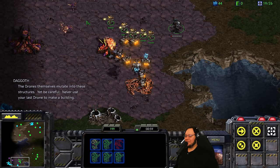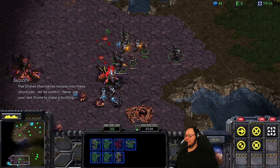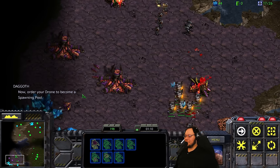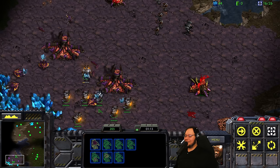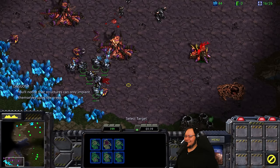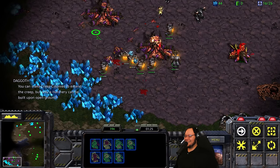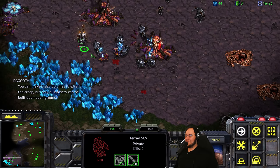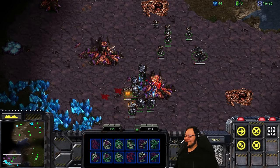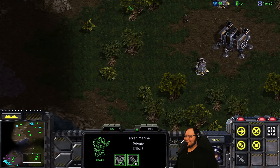Does he not have a spawning pool? Oh, there's a spore up there. Make your last drone into a beating — your forces are on your town, I can't leave. Use your drone to become a spawning pool. You'll notice that structures can only implant themselves on the creep. You can make a creep colony to extend the creep, but only a hatchery can be built upon open ground. I kind of feel guilty — he's just learning how to play Zerg and I cheesed him.